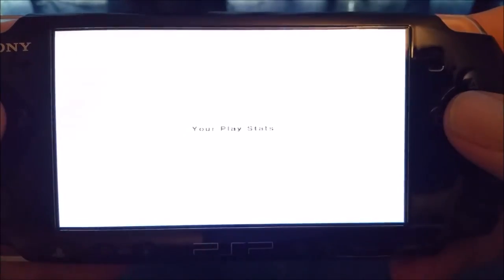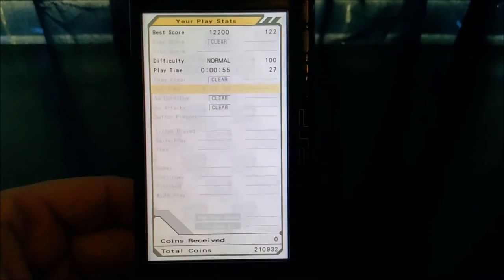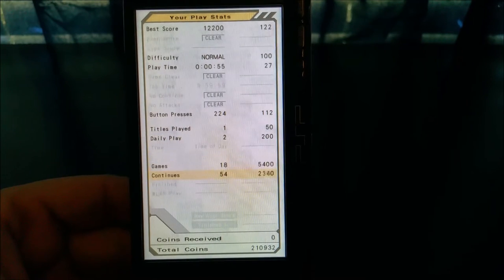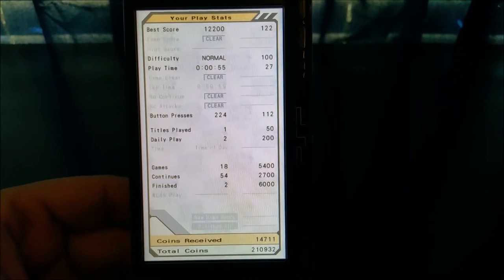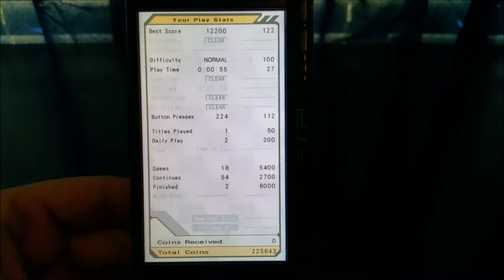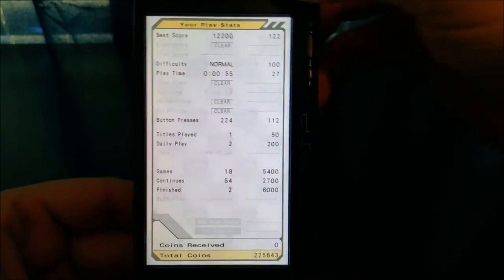Now here it's going to ask me to turn the PSP because it gives a breakdown of stats from this play session — showing how many coins I've earned. The coins can be used in a slot machine mini game on the main menu to unlock extra artwork and unlockables. You get a breakdown like this after playing any game on here.